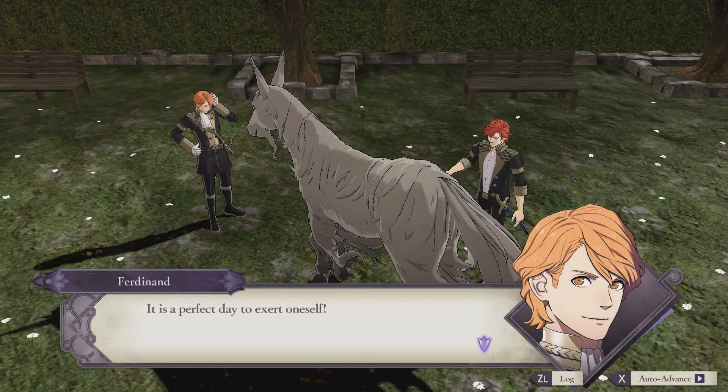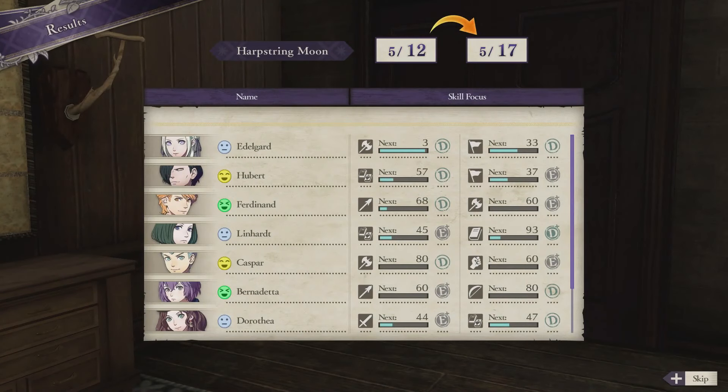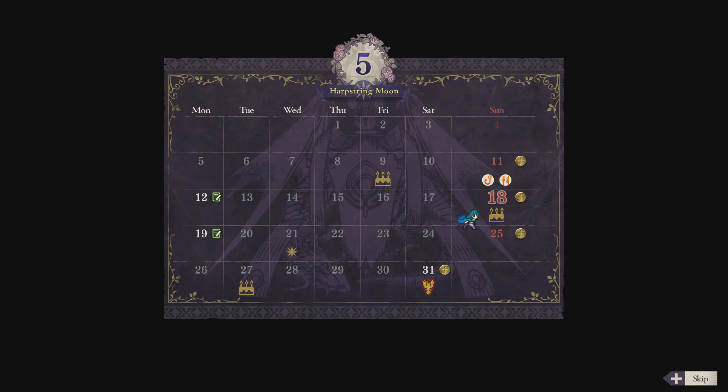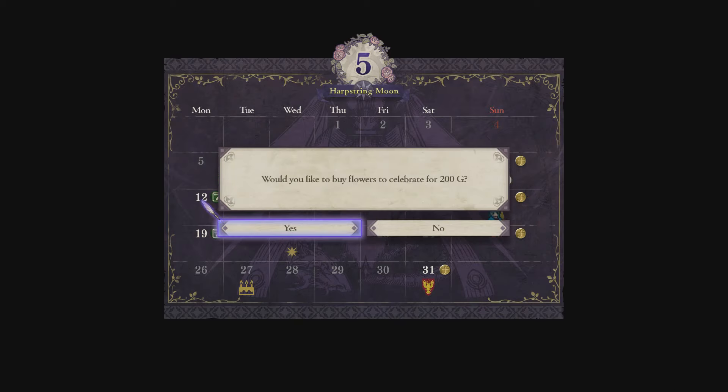It was a perfect day to exert oneself. We got through the stable duty group task without trouble — worked together to clean the stable and feed the horses. Support points between the two increased. Received 500 gold and a smithing stone times three. Looks like that worked out pretty well. Look at all that experience! It's Raphael's birthday — sure, we'll buy flowers. And now it's time for another free period followed by another teaching — actually, we're going to battle.